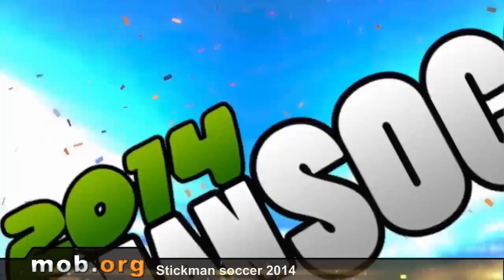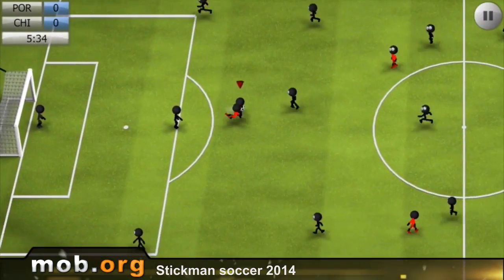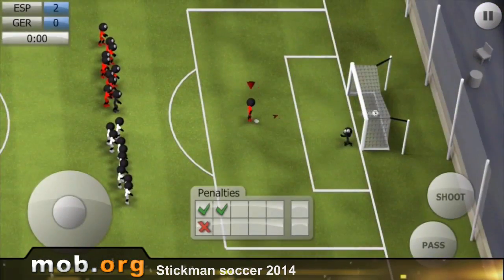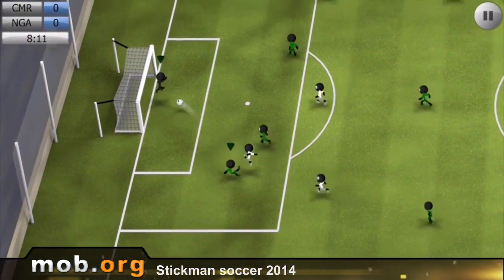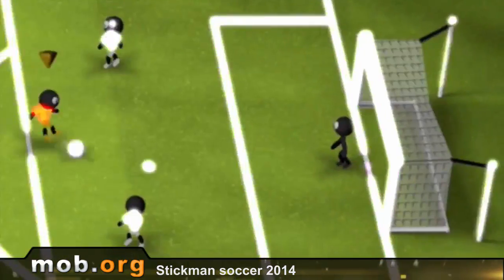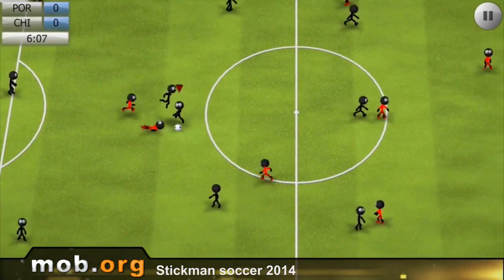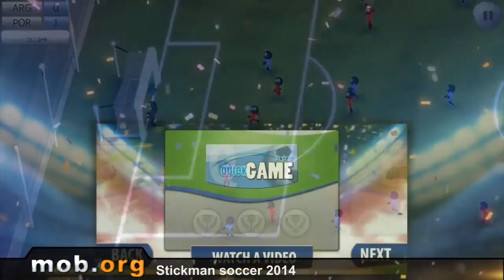Our third game today is Stickman Soccer 2014. Stickmen have been constantly shoved into games of different genres, and this time it is a soccer simulator. Everything is quite simple — choose your team, your opposing team, set the difficulty and duration of the match, and start it. All players look pretty much the same; they have one black dot instead of a head. Just like in real soccer, right? Unfortunately, the dynamics here aren't that great — everything was a lot slower than I liked, but maybe some people might like it better that way. Those who love soccer are certainly welcome to check it out.